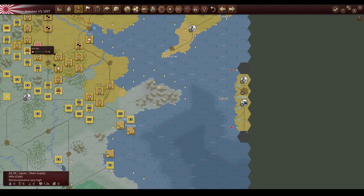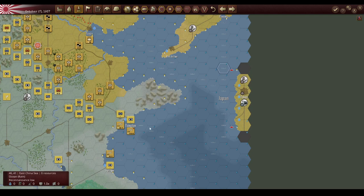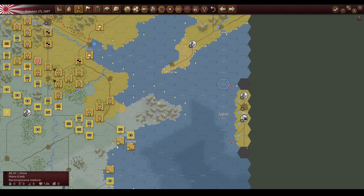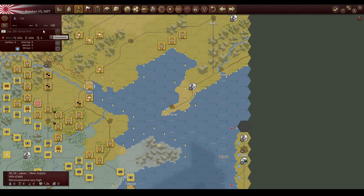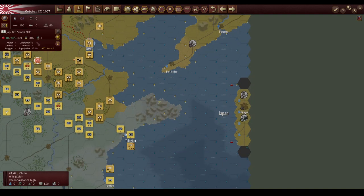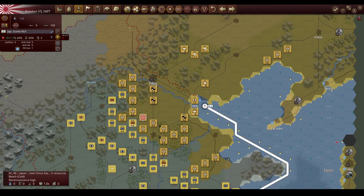One of our fleets has no supplies — it's likely this guy that we can't seem to get on land unfortunately. So what I'm going to do with them: if they can't assist us there, they can at least get back here and they'll probably be able to disembark without issue. Pretty much — maybe it's just that we're supposed to take this port before we can drop these guys off. They were supposed to be a sort of behind-the-lines troop, so that is something to keep in mind.